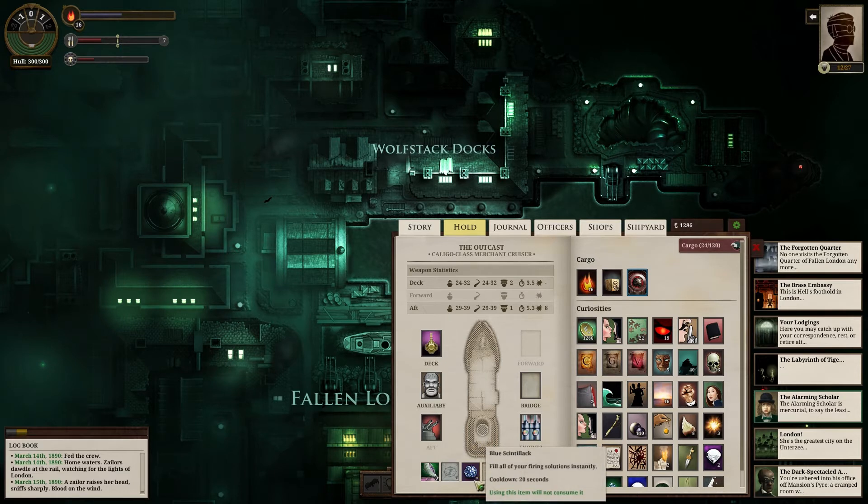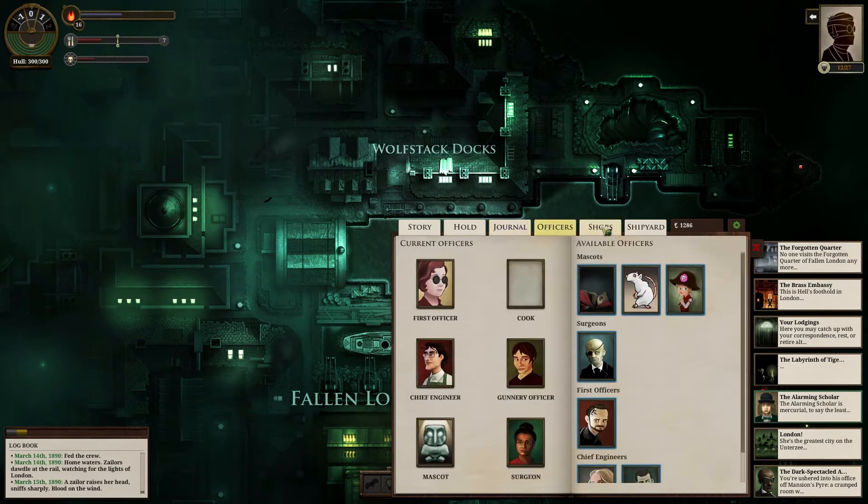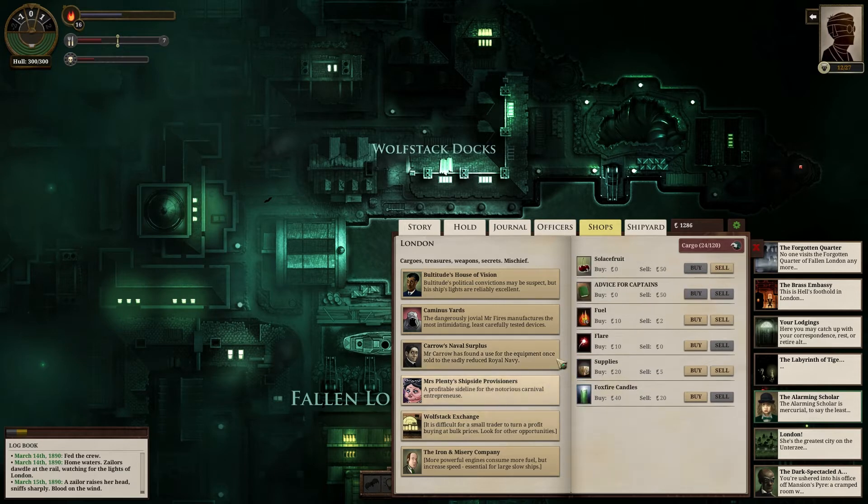We still see a blue cintillac listed — oh, that's just been unlocked as an item, it threw me off. Now we want to fill up with fuel and food using our remaining 200 or so. Buying fuel up to about 25 or 26 — this is an expedition, 120 supplies maybe. Get 30 fuel and spend the rest on supplies. I'm more worried about how slow we might move, so I'd rather have extra fuel.